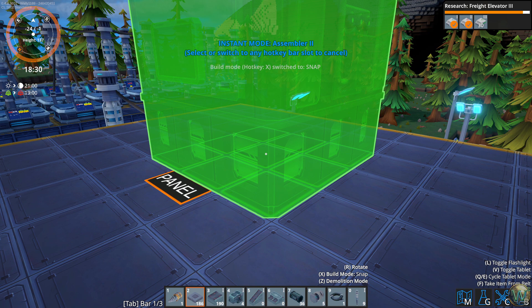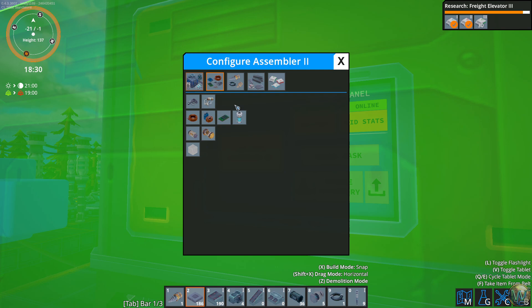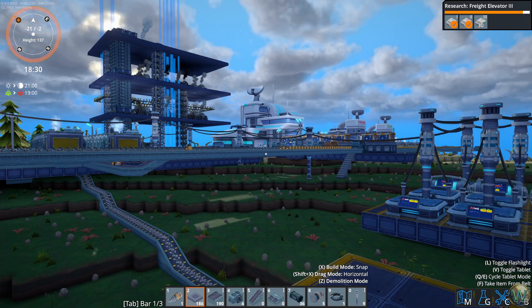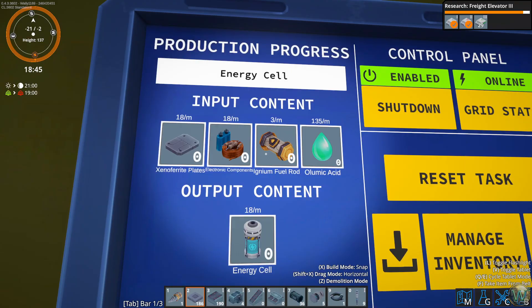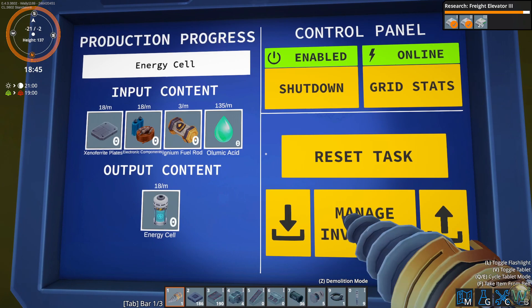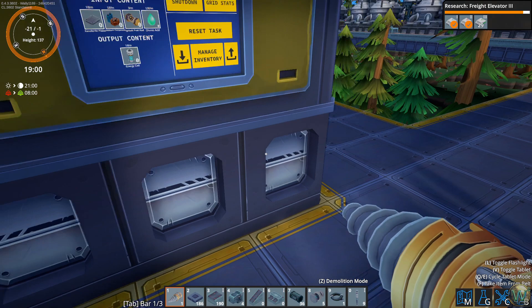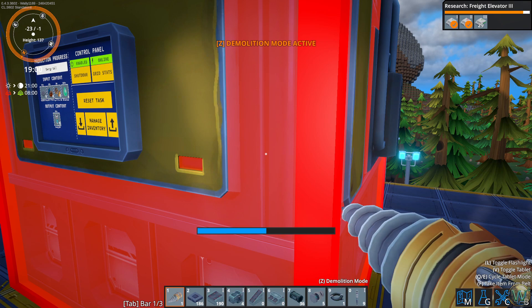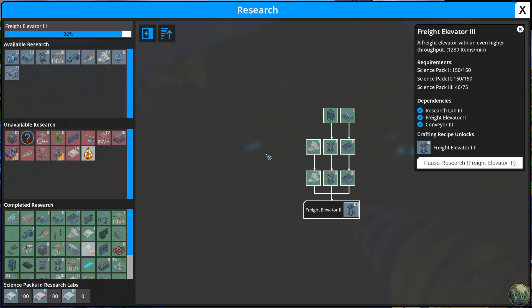We need xenofyrate plates, we'll get those. We need the electronic components - it means I need to turn off that split. This is backing up now. Those ignium fuel rods will come across and in somehow. The olamic acid will come in a pipe. There are four inputs and one output here, so we need to be creative. One thing I think we'll have plug into the front, which if I push this back, could just be the olomite. Do I want to unlock the third lane loaders? Maybe I should have done those first.